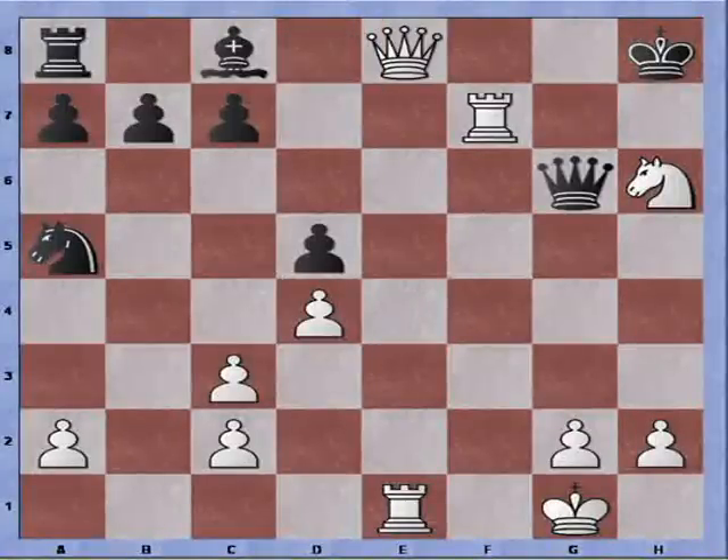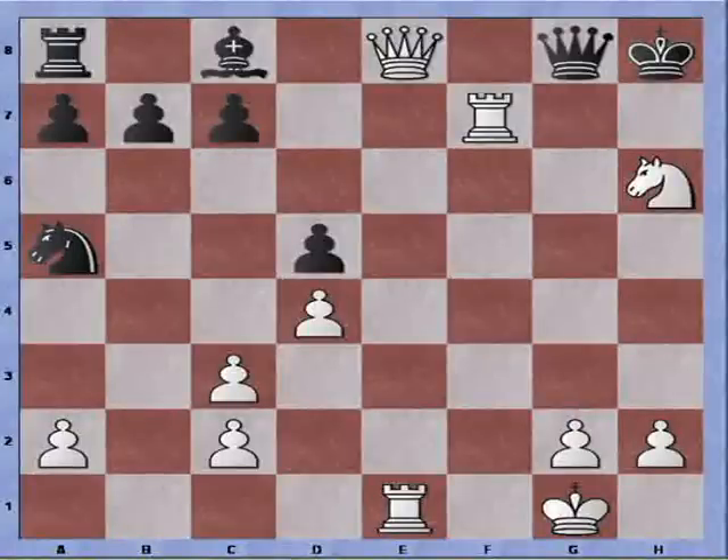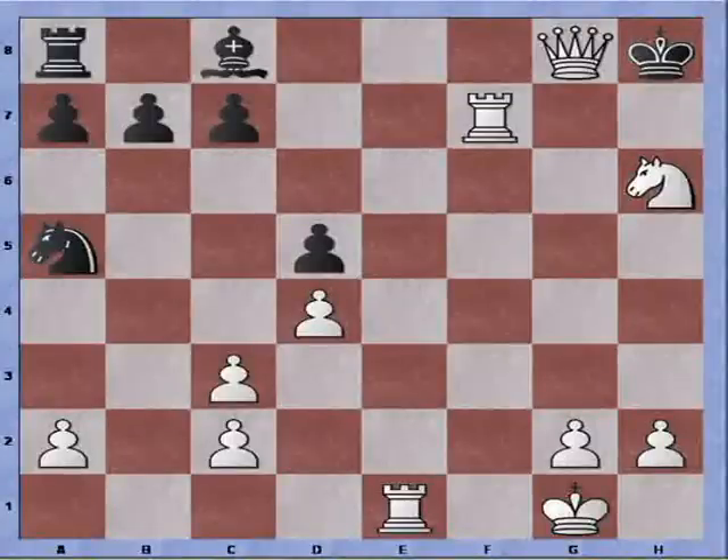Rook blocks, Rook check, and Queen to G8 — finally the checkmate with Queen takes Rook on G8. So that's how we can spice up our games with the Van Kruijs opening with a little bit of gambit play. I hope you enjoyed watching this video. Please leave a comment and have a great evening. We'll see you next time.